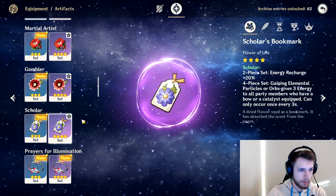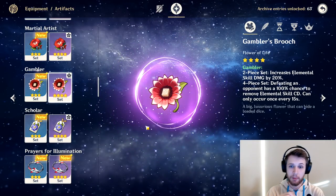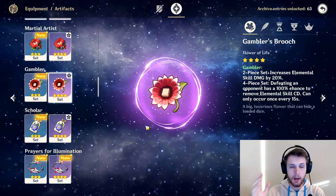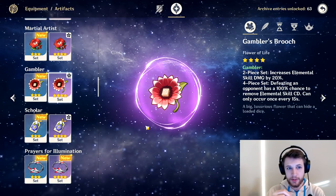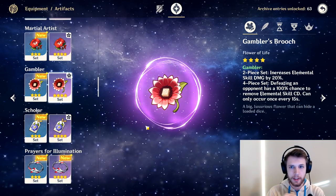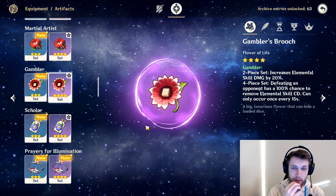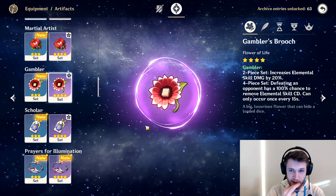The Gambler set is going to be okay — increasing elemental skill damage by 20% is always good. But I do think that because it's a four-star set, we may see it fall off a little bit in terms of damage with cryo. And we don't know how much her taunt is actually going to do in terms of damage, so we can't really tell if this one's good yet.